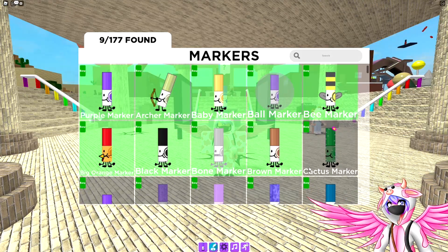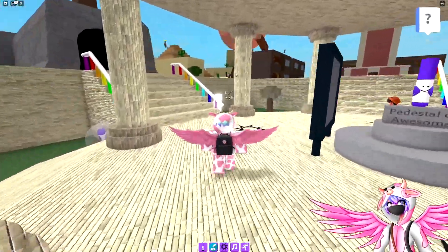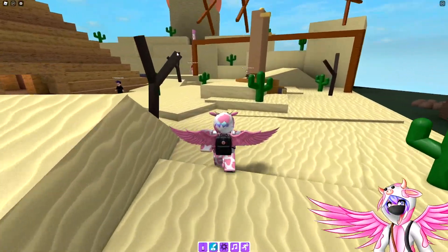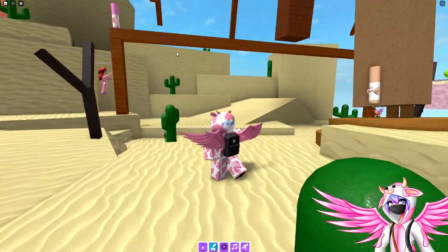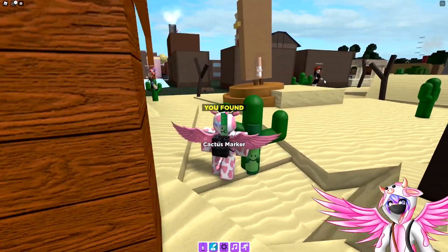Now, the next one is the cactus marker. To get this one, you want to head over to the desert corner over here. Once you get there, there should be a cactus right underneath this obstacle course, where you should find the cactus marker hiding right here.